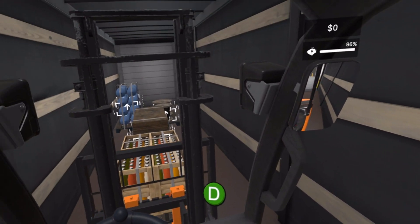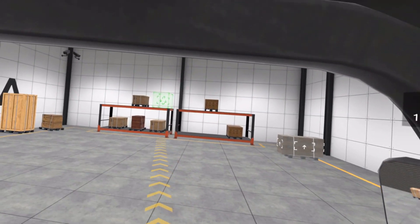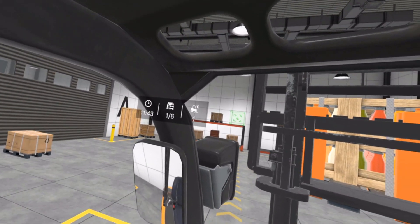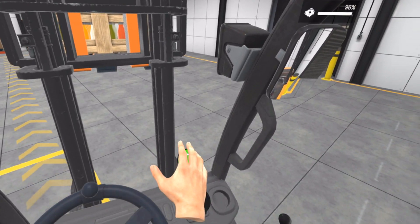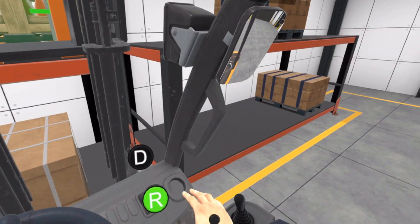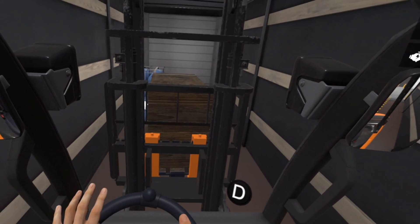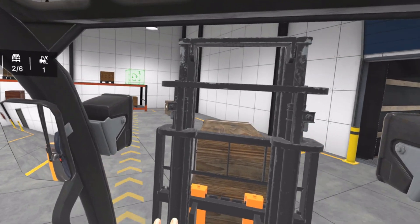And then lift it up and hit reverse, and then back it out. Where's it going? Up on top over there. Don't hit — ah! Okay, that didn't count. Good. Come on, drive. Lift it way up. It's a lot easier when it's the ones up on top — I can just see it. Too much. There we go. Lift it up, get it out. Oh, another one up on top. Easy.